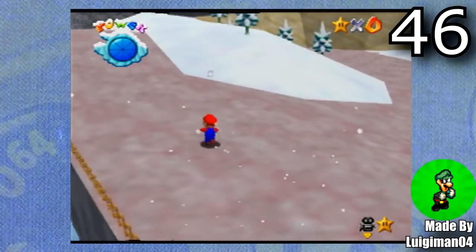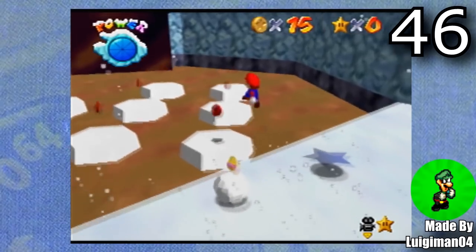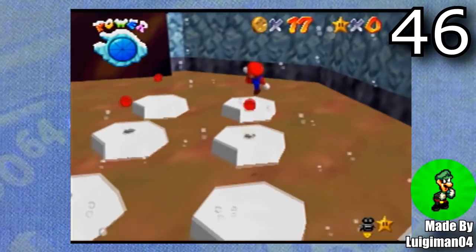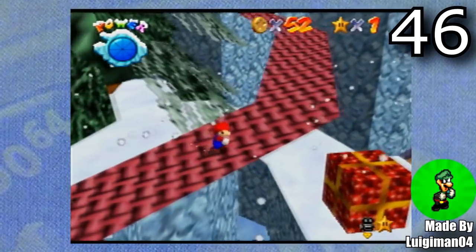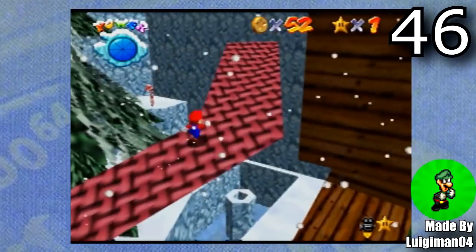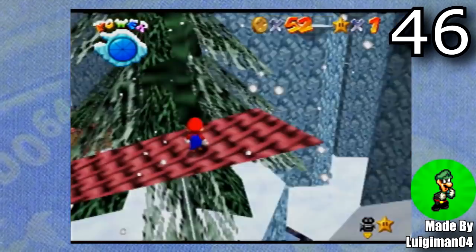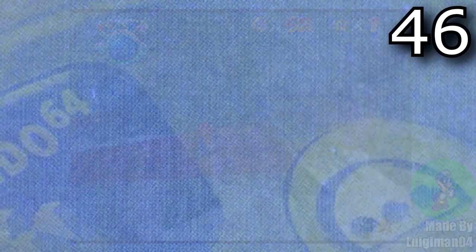Now for Christmas Dream 64, made by LuigiMan04. When I booted up this hack for the first time I had some troubles with the flickering border, but I was able to get rid of it by loading up another ROM hack, restarting my EverDrive, then playing this one. This is a Christmas-themed hack with some really nice aesthetics and pretty good game design. It's only one level so it's a pretty short hack, but it's definitely a good hack to play in the holiday season.